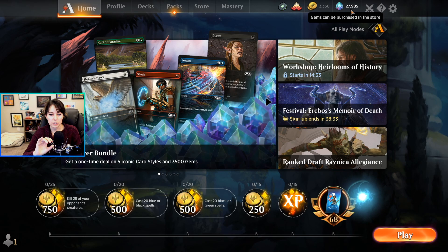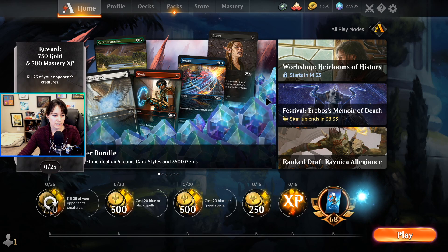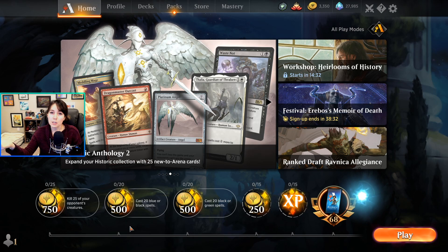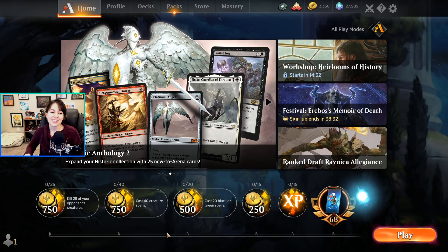When you log in you'll see these daily quests — they all have rewards. This one gives you 750 gold if you kill 25 of your opponent's creatures. You'll also see a little spinny sign, which means you can reroll the quest. There are quests for 500 gold and quests for 750 gold. The 750 gold quests usually require a little bit more work, but it's almost always worth rerolling a 500 to try to upgrade it. It's a free roll — and there you go, now that quest is for 750.